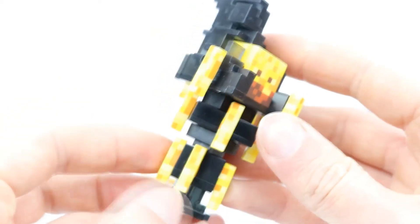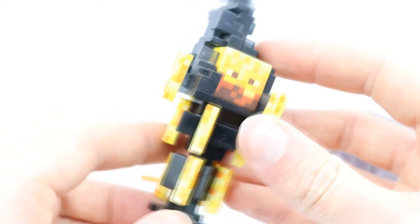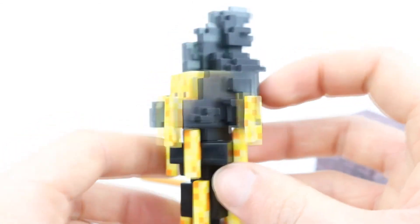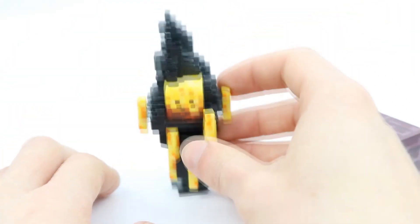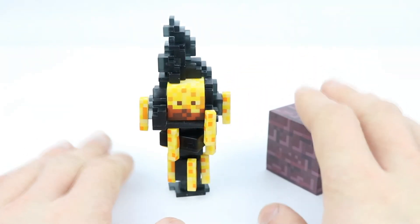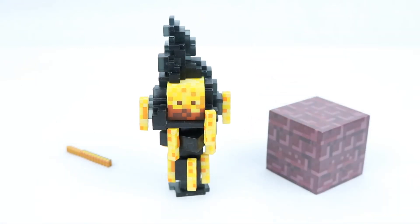That's pretty much it for this figure — obviously it can't hold any other accessories and it doesn't have movable arms or legs or anything like that. But the translucent plastic, I definitely love the look of that; I love how it's gone for a smoky look instead of just flat black. The accessories that come with it are definitely the right ones, and it's definitely a perfect Minecraft figure in my opinion. If you like the Blaze from the game, I definitely do recommend this figure.